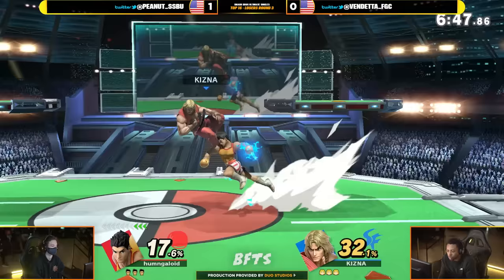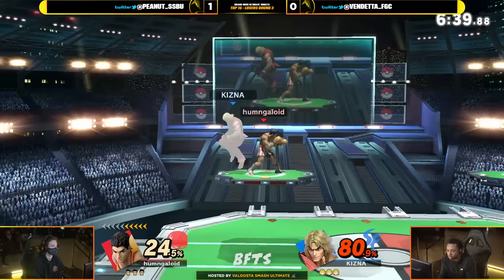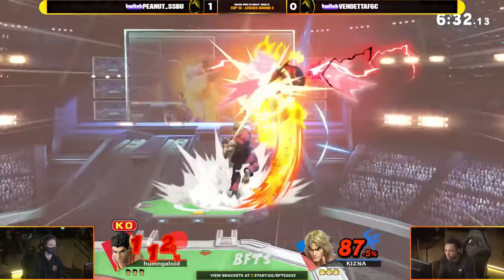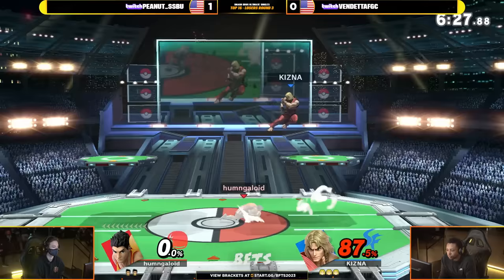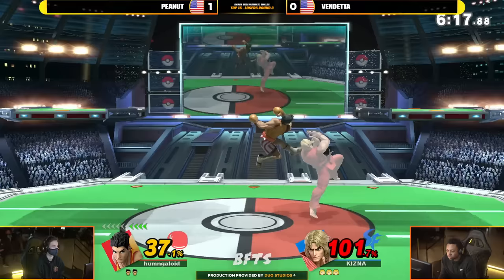Vendetta going to try and even out the score line. But it's Peanut off to the races, already dealing all the damage onto Vendetta. Now he's going to get mixed up here with these up tilts. Going for a up B on platform — KO Punch is ready, but the pressure. I knew he was going for that combo. See that jumping downward punch — very nice job. That's what we get from the Little Mac play. They can be absolutely devastating, but one solid combo from Ken, especially one that does so much damage, can be full knockout potential.